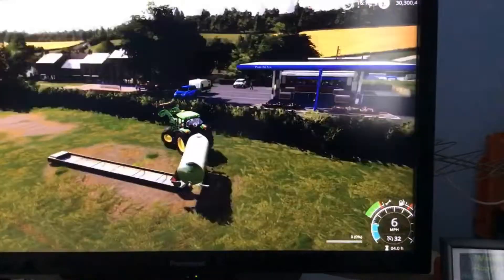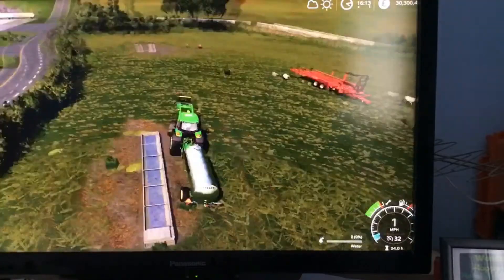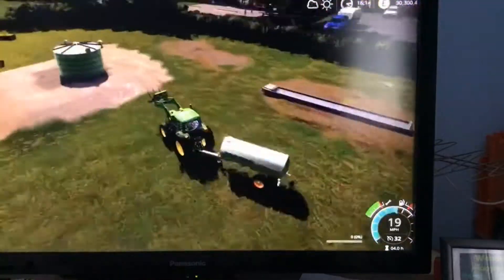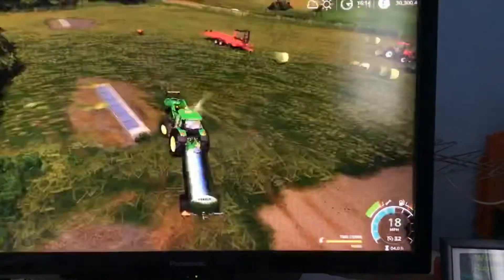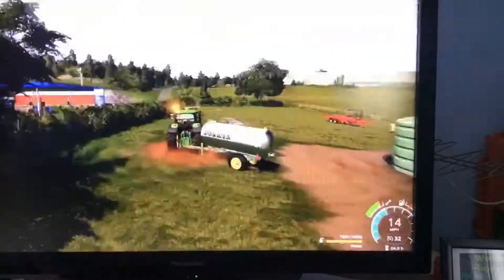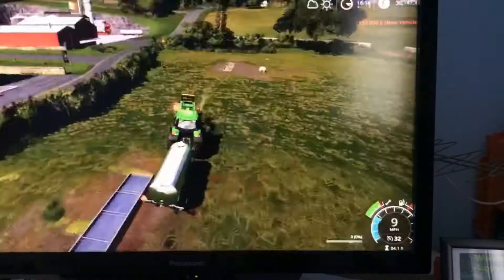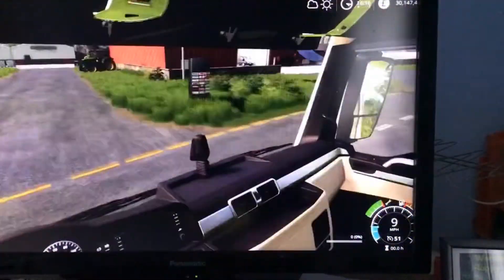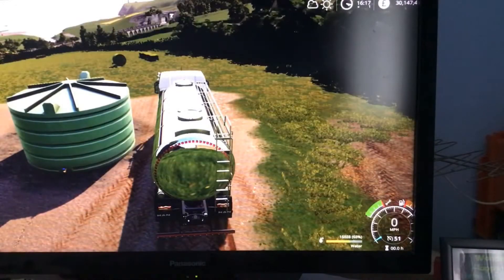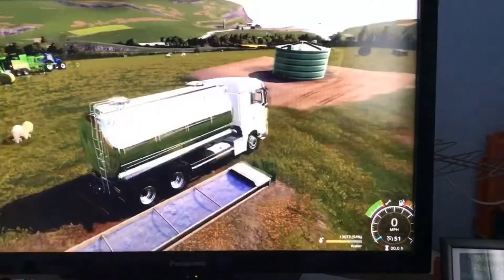And this water tanker takes several loads until this trough is full, so I think I need another idea. How about we get a lorry with the wee tanker in the back? I got it in Greenwich Valley — it's a mod available in mod hub for all platforms. This one has a way bigger capacity; it can hold slurry, water, and milk and all that kind of stuff.